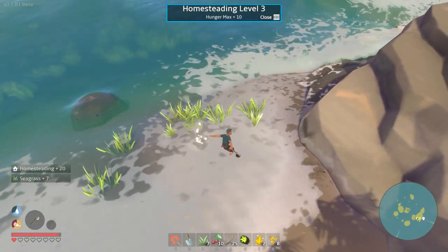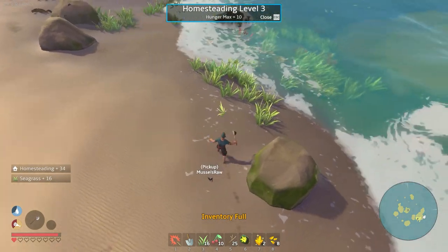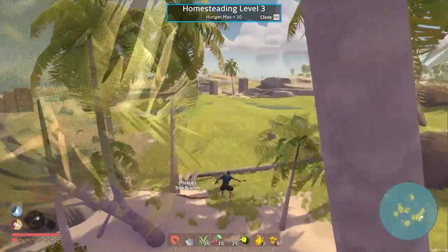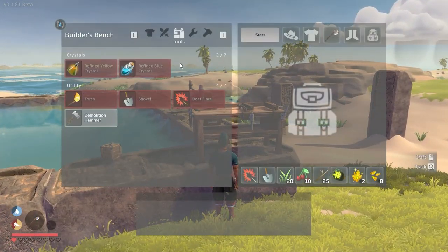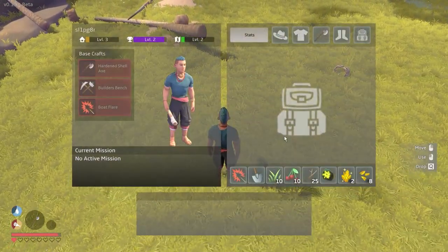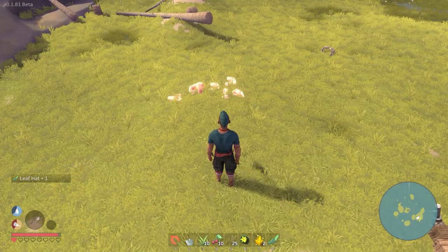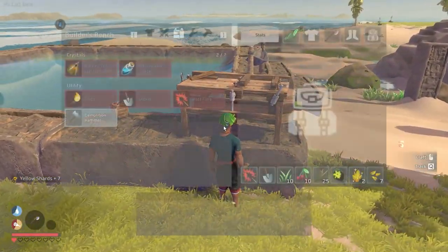Homesteading gives plus 10 max hunger - so I think that means maximum food capacity has been increased. Let's grab a bunch of seagrass. The seagrass stacks up to 20. Now we're crafting the leaf hat - inventory full, but there it is. Let's drop these yellow shards and grab our leaf hat. Look at that - the leaf hat is really really good, 50% less hydration drain is kind of next level.